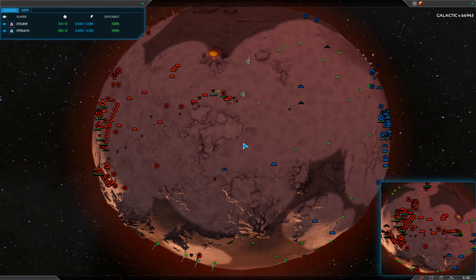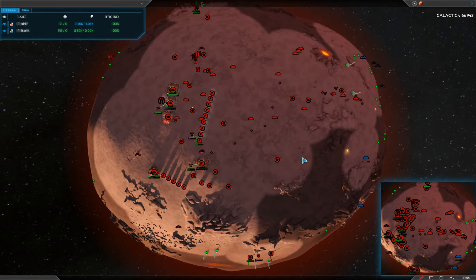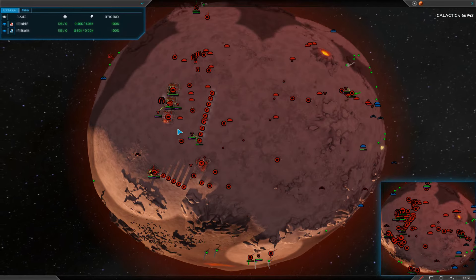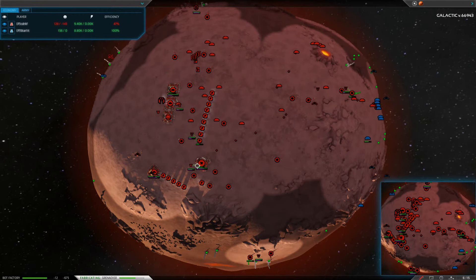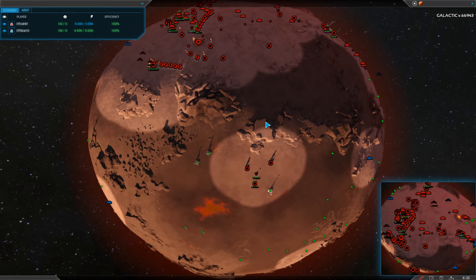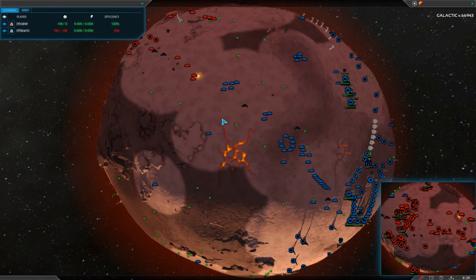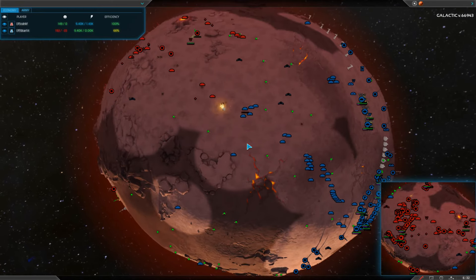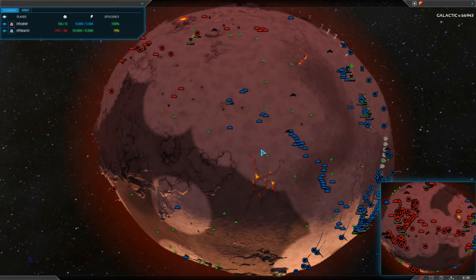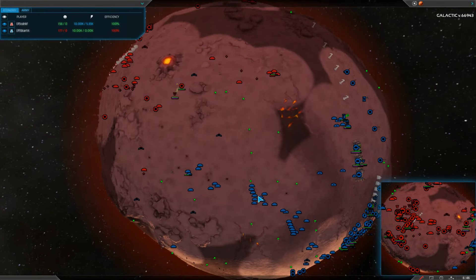Here we go — first clash of the match. CD is finally starting to get his unit production rolling. He's got those combat fabbers assisting with production, and he's getting his economy on track as well, expanding to the north and south. First units are continuing to clash, but if CD isn't careful, he needs to blob up units or else he's going to take more losses than he can afford. There's a large clump of ants coming in. Very surprised to see Starlet not mixing it up.